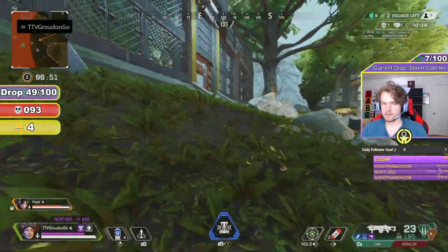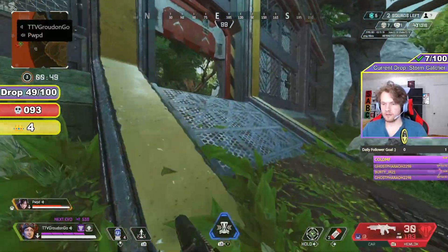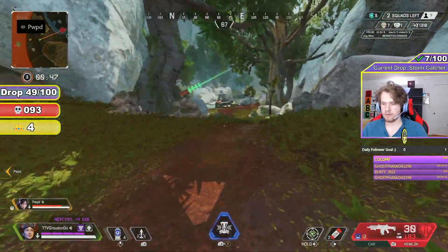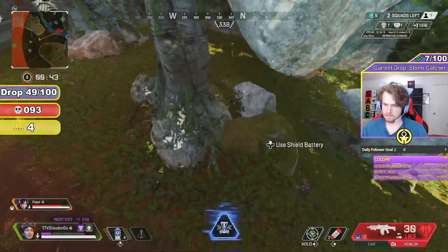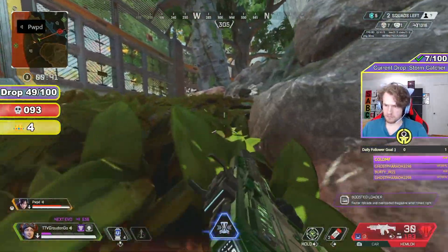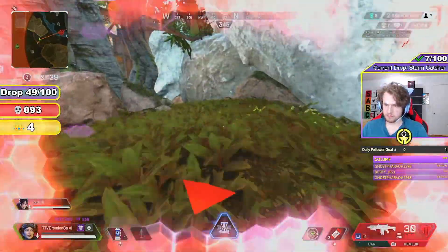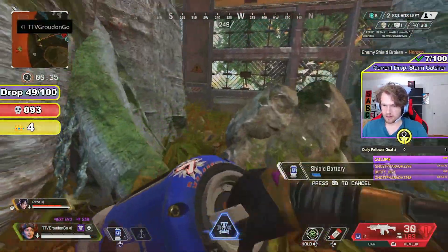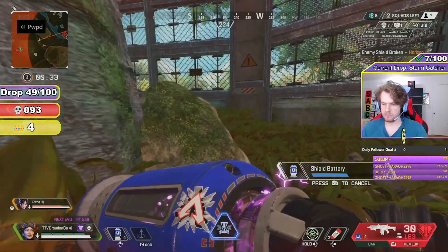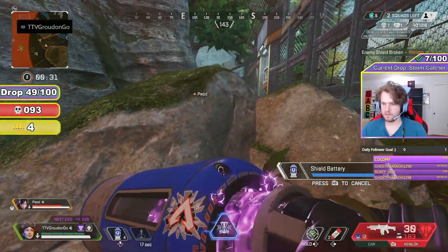Now it's just us and one other squad. I want to relocate as fast as possible here, as the last team should be closing in on our position if they've heard us fighting, and we're on the far side of ring in Prowler Den, which only has a few entrances and exits that could be gatekept pretty easily. But just as I suspected, as I walk out the gate of Prowler Den, I run smack into them. I pop my Q and drop my ult to create separation and allow me to pop a battery, and finally move to engage the last team fight.